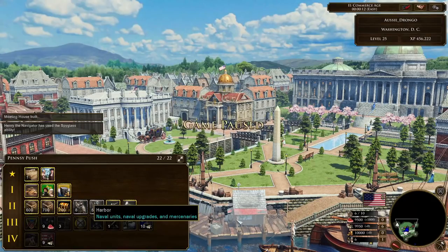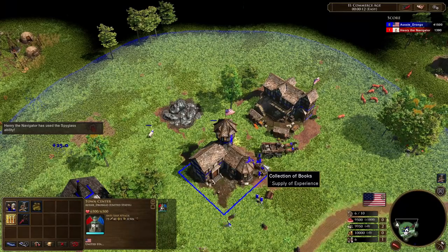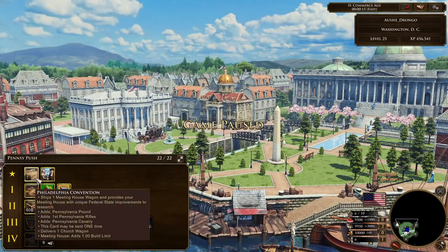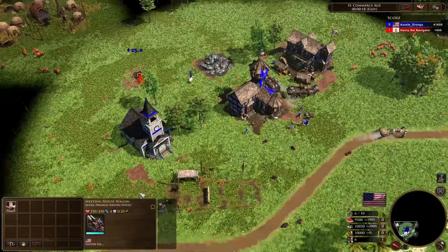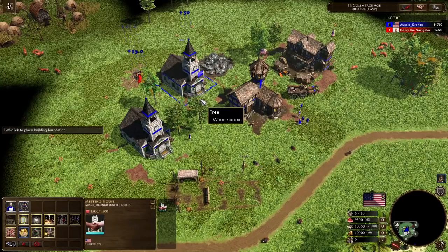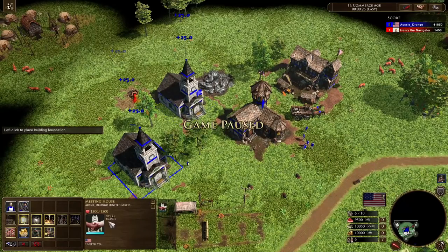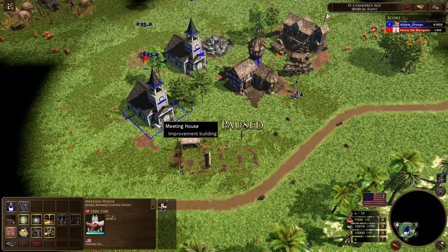We'll go the Pennsy push since we're playing with Pennsylvania. Let's get these guys onto the XP crates — pretty important to get those XP in. So now we've got our first shipment, so we can get our unique church card — the Philadelphia Convention — which is for the meeting house. One thing to note: it actually ships the meeting house wagon from the home city, so you don't actually need to drop down a meeting house. That's actually a pretty cool mechanic — you can have two meeting houses both trickling XP. That's pretty big brain. They're not as effective as a trading post, but it's still not a bad idea.